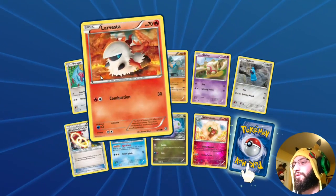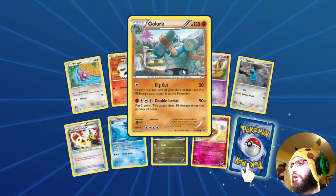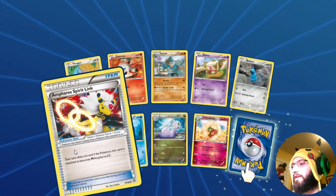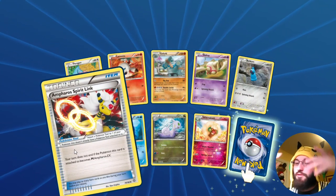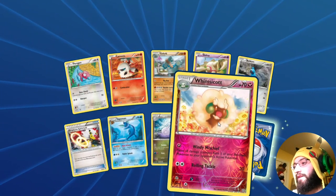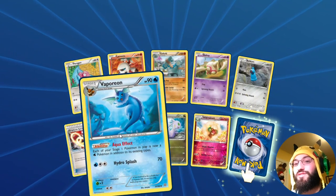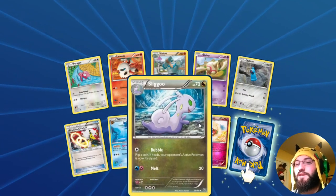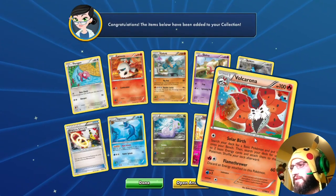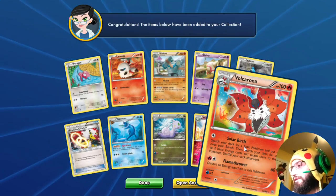We're doing well now — this is probably better than any of our Ultra Prism openings. In this pack we got Porygon with Data Check, Larvesta, Goomy digging it out with that Double Lariat, Ampharos Spirit Link with the beautiful hair, and Vaporeon with the aqua effect. One of my favorite things with Vaporeon is if you pair it with Rough Seas in any Stage 1 deck it can be a massive healer.